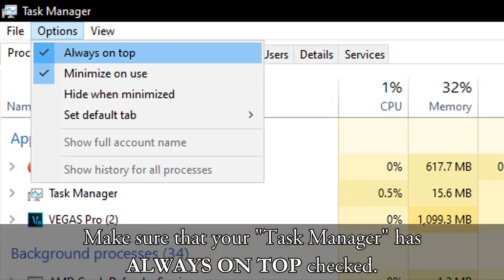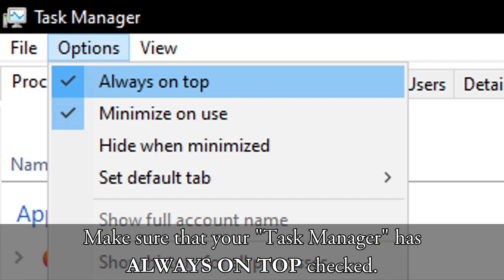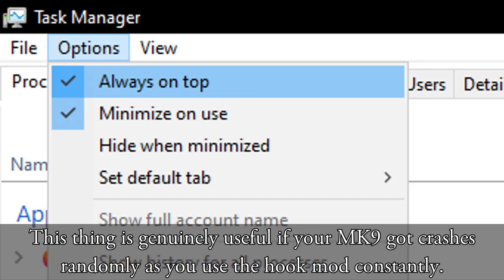Step 1. Make sure that your Task Manager has 'Always on Top' checked. This is genuinely useful if your MK9 crashes randomly as you use the hook mod constantly.